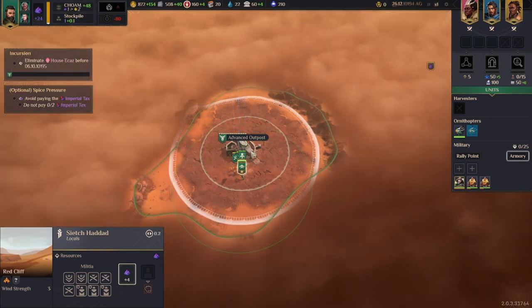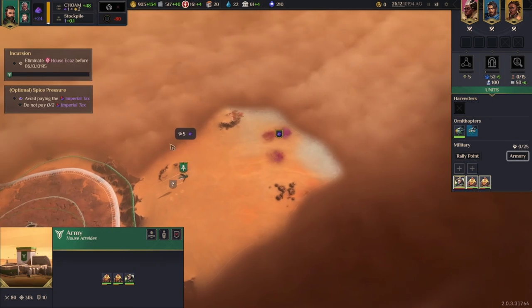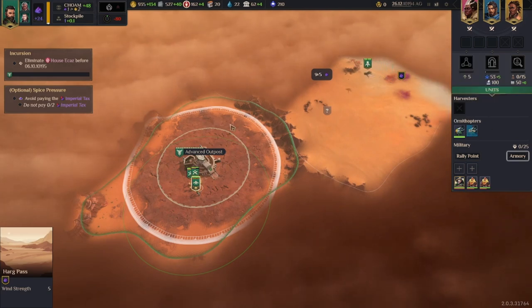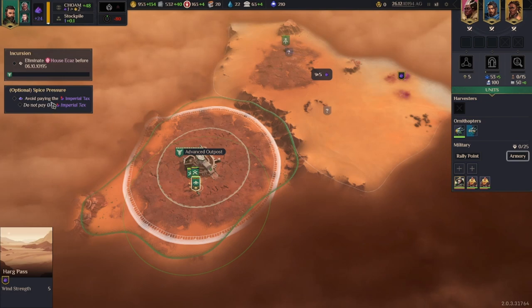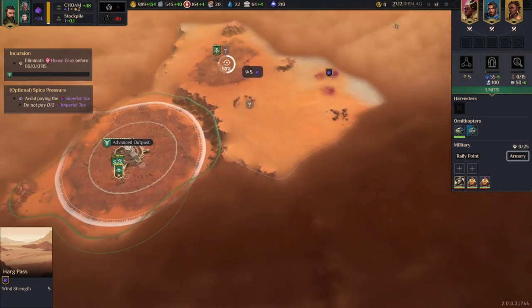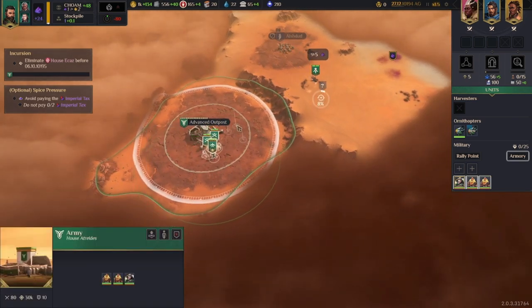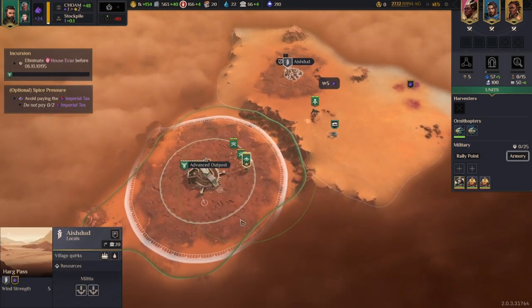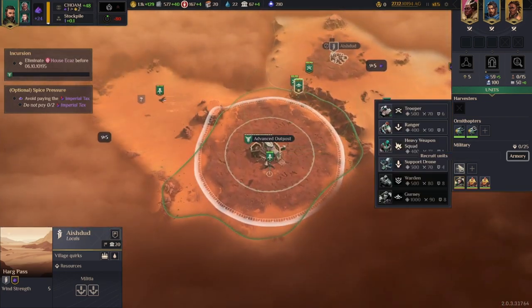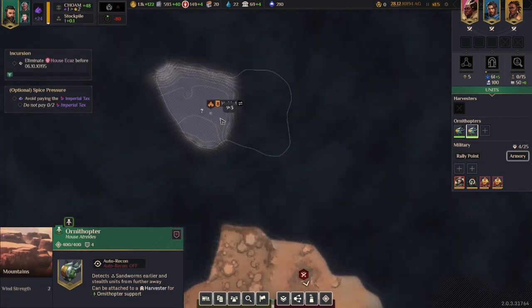These are the two starting units I get from the Fremen. I don't think they can heal. We're just going to churn out as many dudes as we can — don't pay the tax twice. I like getting all this stuff. We are listening, as a wild ass in the desert. Let's get a range unit and get things moving.